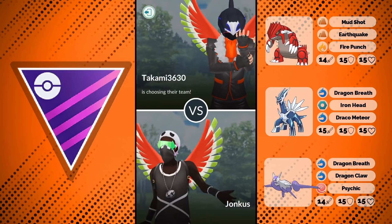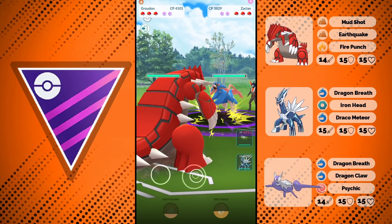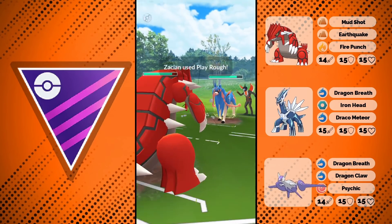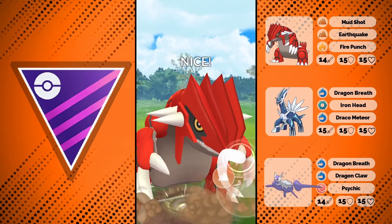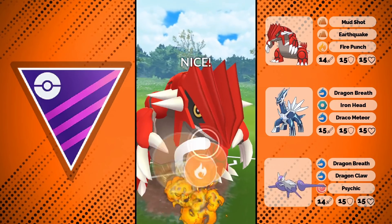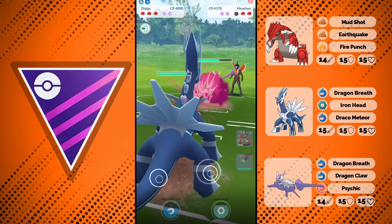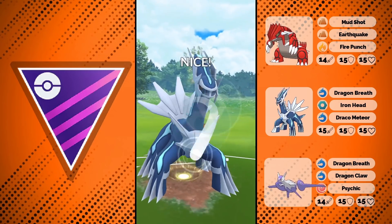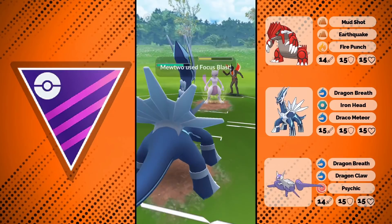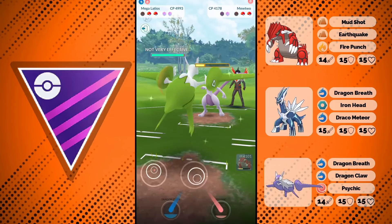We haven't lost a single game yet, but I can tell you there is a game we will lose, and I think it's a fair loss. It's not unbeatable, and I have one of the best megas on my team. We see Zacian in the lead — totally fine, we can take one move, then use Fire Punch since they're in range. They switch to Mewtwo, which is fine — I go for Iron Head. They use Focus Blast and KO my Dialga, but we still have Mega Latios as basically the best answer for Mewtwo.